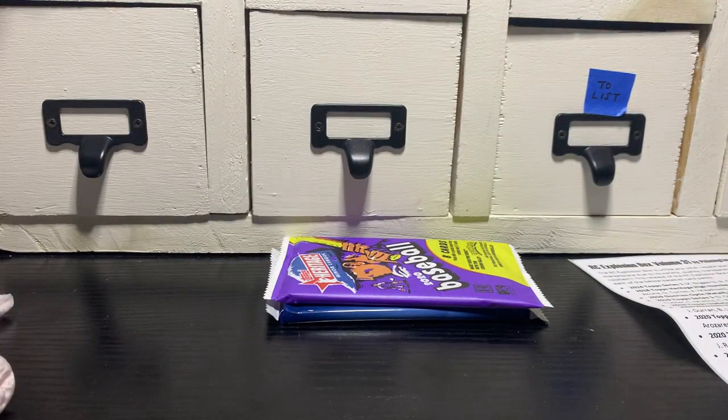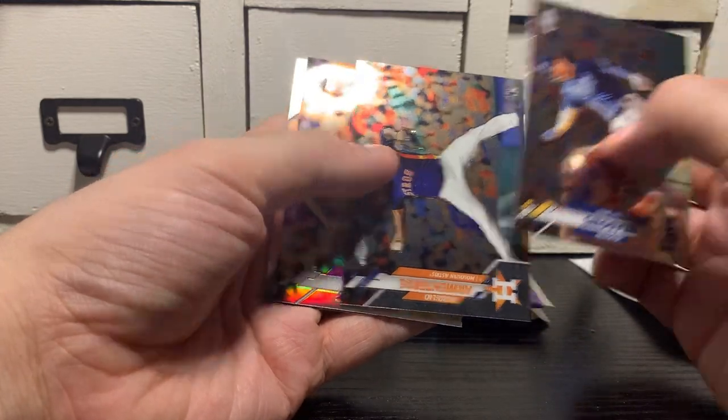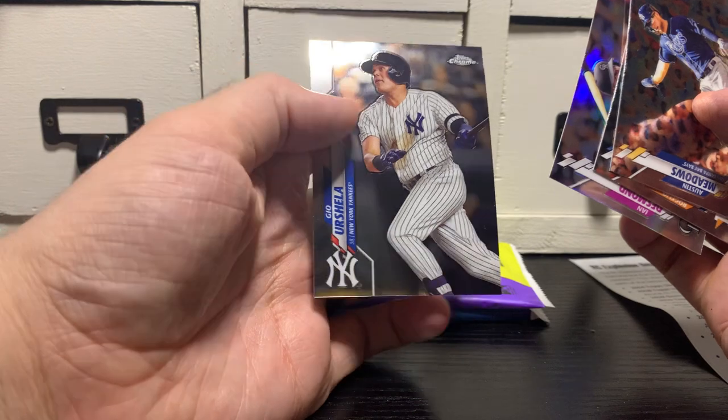2020 Topps Chrome. Looking for Bo Bichette, who is making a run for Vladdy's spot as the top player on the Blue Jays roster. Austin Meadows. That guy's rookie. Ian Desmond Refractor. And Gio Urshela.